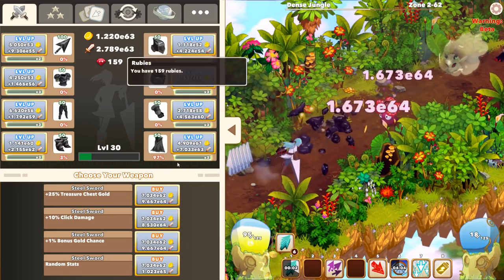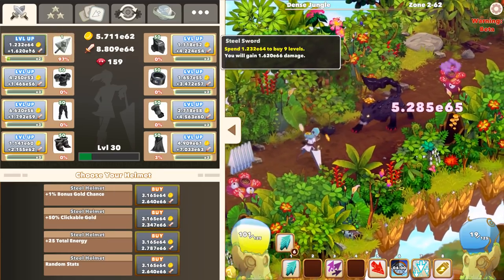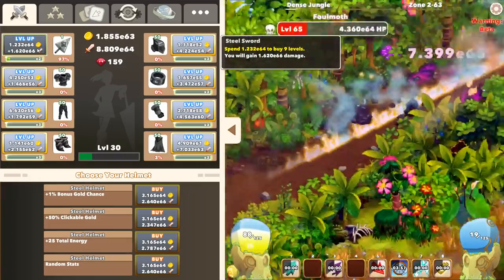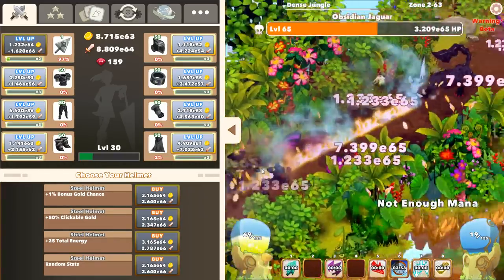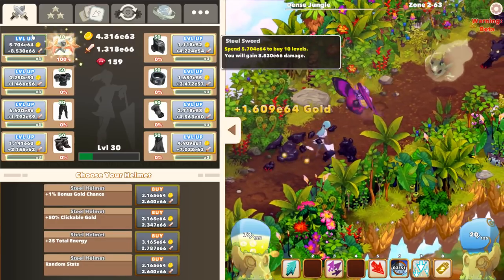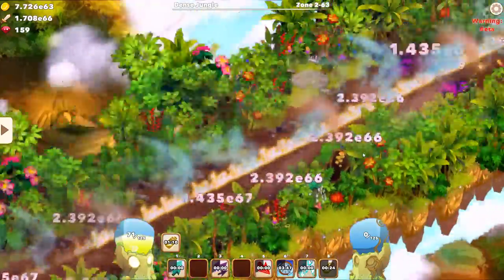Oh, it's time to get a new weapon too — I didn't even notice. Let's get that — boom. This is 64 to upgrade, so that won't be for a while, but we can just go zoom-zoom. We need to put on Energize again — 20 mana. Perfect.